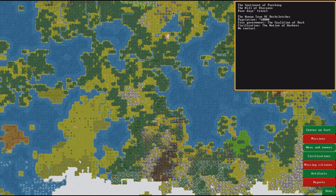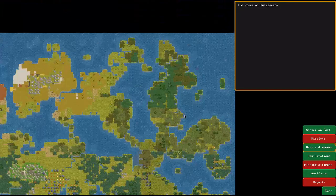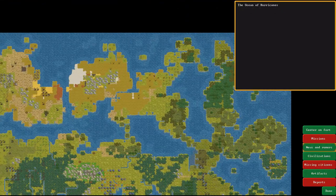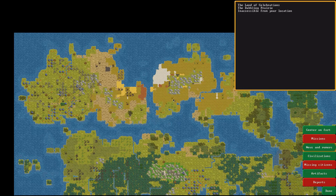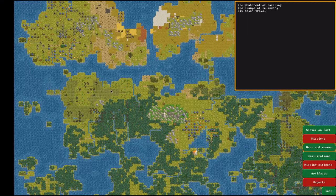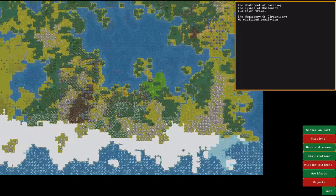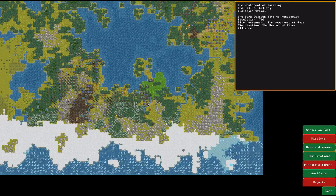Those symbols are kobolds — they can be little raiders and sometimes attack. We can keep working on the fort where it is or try to settle elsewhere. There are no visible goblins yet — look for the black splotches. There are goblins on this continent down below.